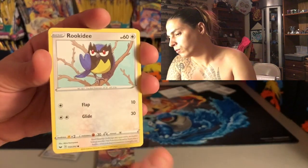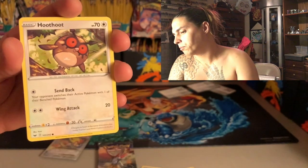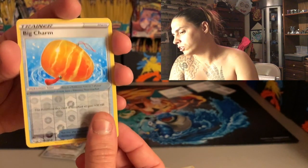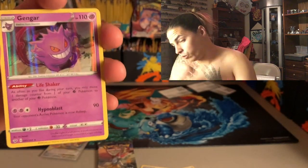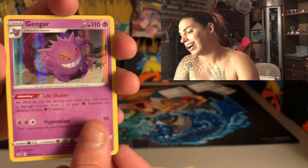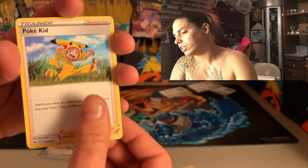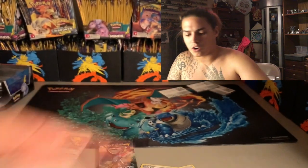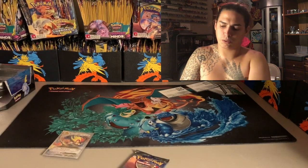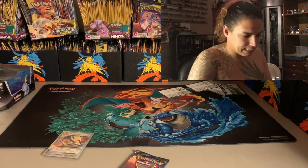Starting off the Cosmic Eclipse pack: Rookidee, Crabrawler, Grubbin, Mudray — and look at that holo Gengar, which is so dope. That is such a dope card, but it is not what we're looking for. Energy, Quilfish, Poké Kid, and code card.